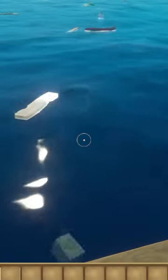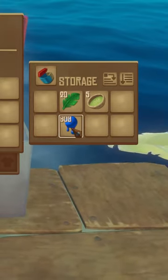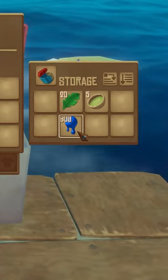Paint is the most effective item to do this trick with because its stack size is 600 items, as opposed to the traditional 5 items or 20 items of other objects.